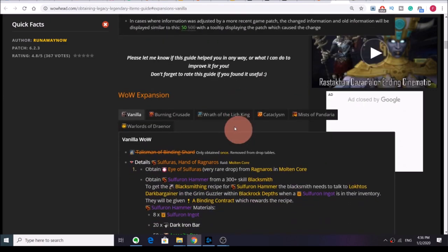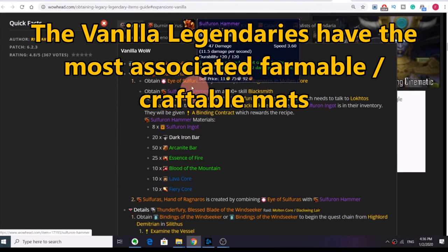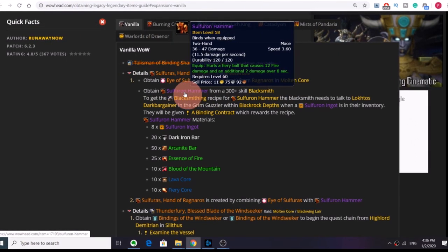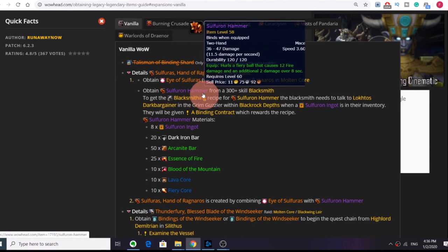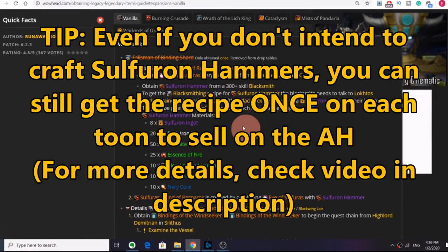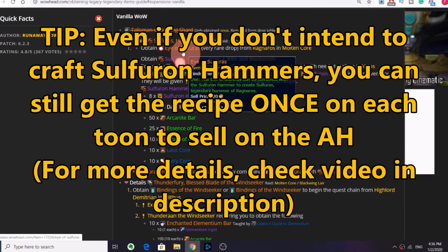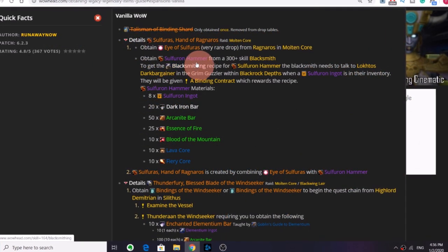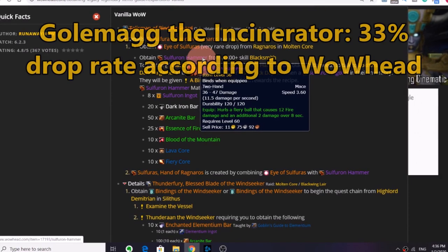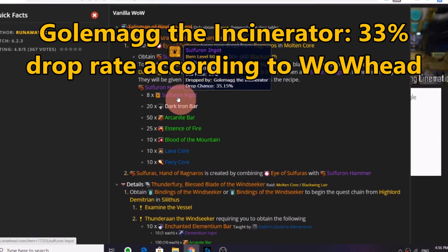Starting with Sulfuras, the Hand of Ragnaros, you're going to need to craft a Sulfuron Hammer, which is an epic hammer that can be crafted by blacksmiths, then combine that with an Eye of Sulfuras which has a chance of dropping off of Ragnaros. The plans for the hammer are actually a one-time reward from a quest, and it is bind on equip, meaning you can also sell it on the auction house, though each character can only ever get one recipe. To complete the quest, you'll have to get an item called the Sulfuron Ingot, which drops from the Molten Core boss Golemagg the Incinerator, but it's also not bind on pickup, meaning you can buy or sell it on the auction house — making it potentially another valuable item you can farm.